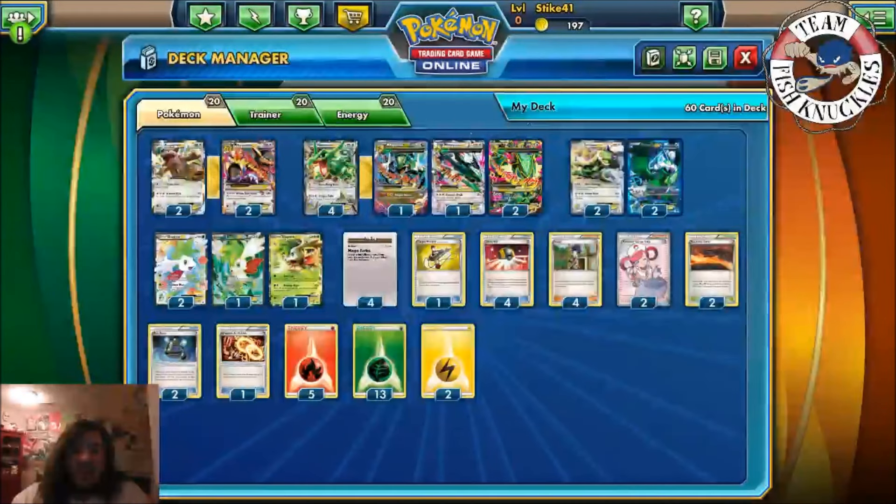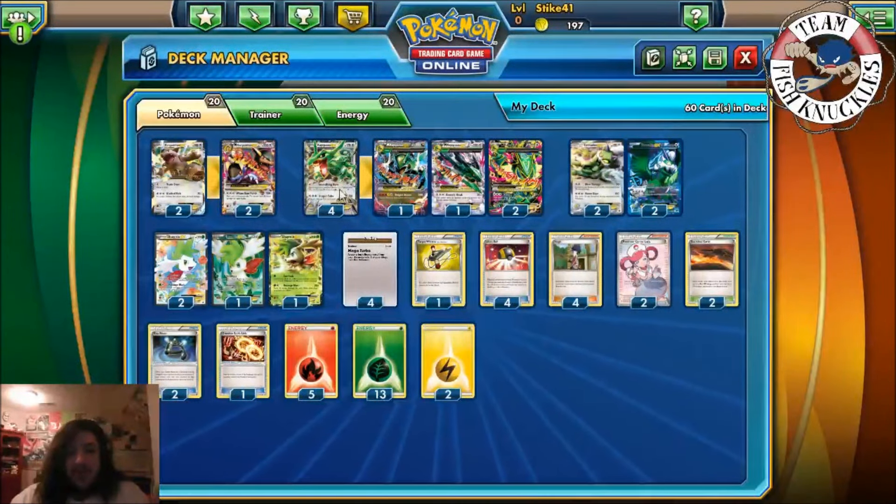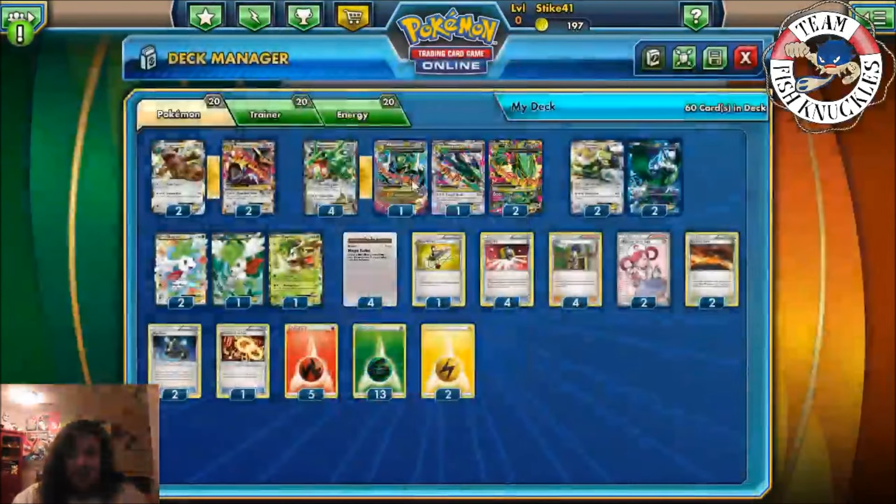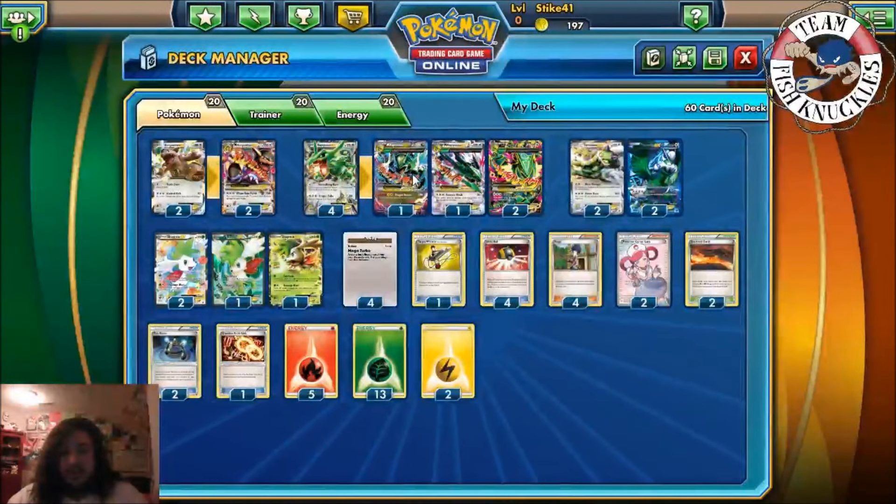Here we see a 4-4 Rayquaza line. The regular Rayquaza has 170 HP. Burn does 10 damage — if your opponent's Active is an EX it does 50 more damage. Dragon Pulse does 100 and you discard the top three cards of your deck. We also have a full Mega Rayquaza, but we play one of the Dragon Ascent ones.